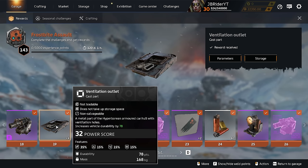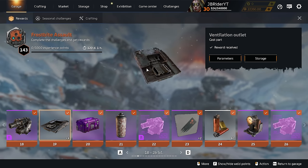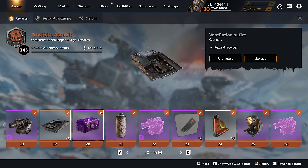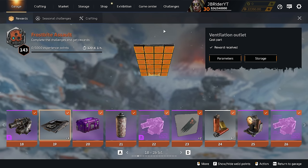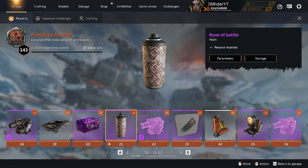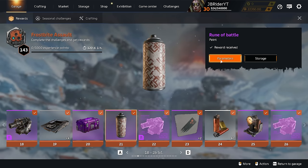Next up is a normal ventilation outlet with nice durability. It looks like all the Hyperborea structural parts have resistance to cryo damage, which is cool. The same types of resistances apply to the next structural part as well. It's a 4x8x1 panel — pretty big, I like it.